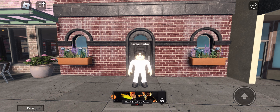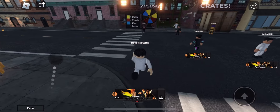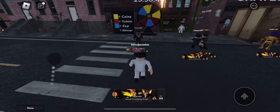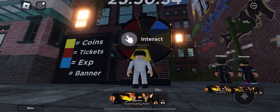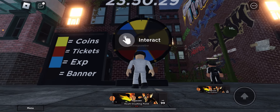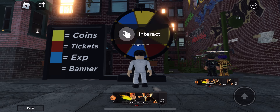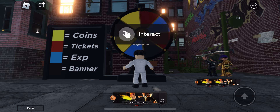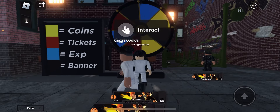Before you guys click off the video, I'm going to show you one more method to get more coins — the spin the wheel method. Head over there right now. The rewards on the wheel are coins, tickets, XP, and a banner. You can get up to like 100 to 200 coins on the wheel. Let's spin — 90 coins, not bad at all. Let's spin one more time.